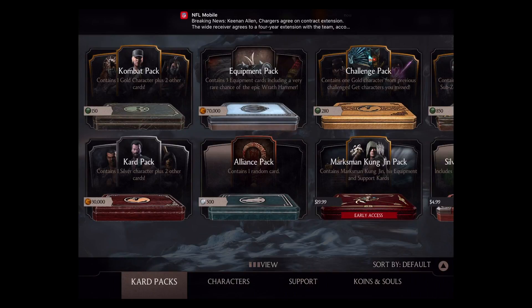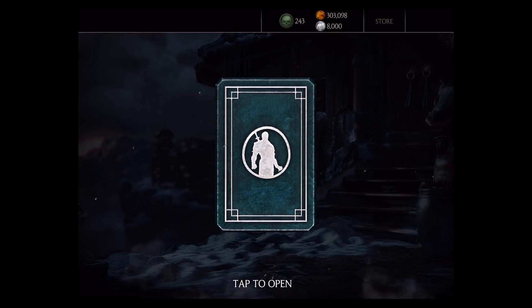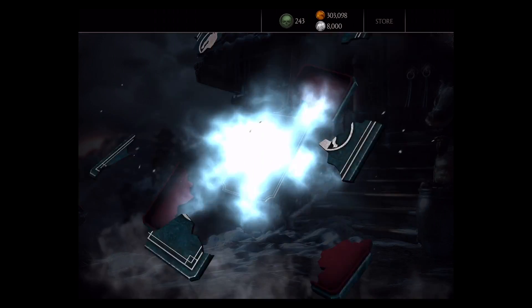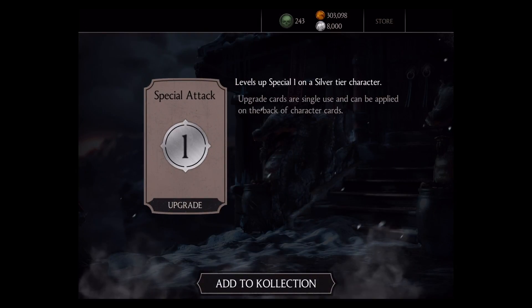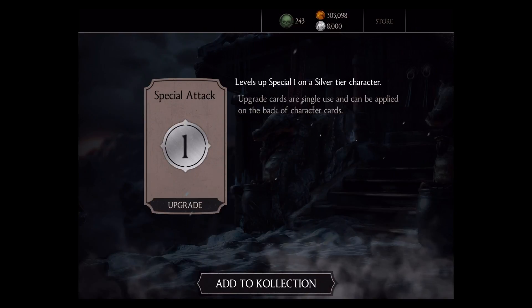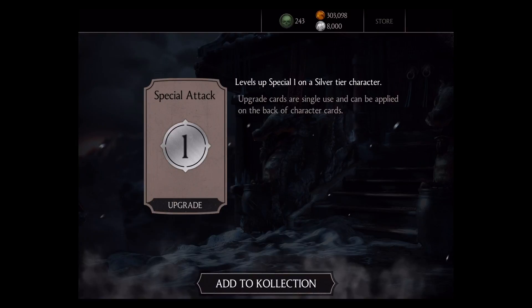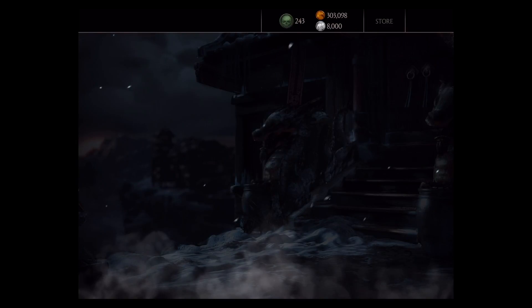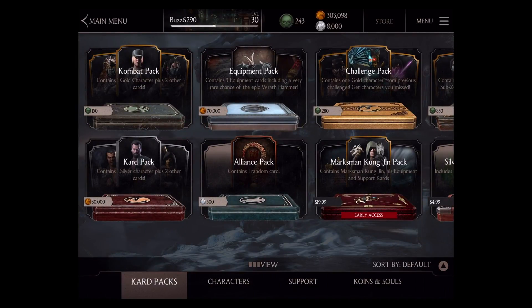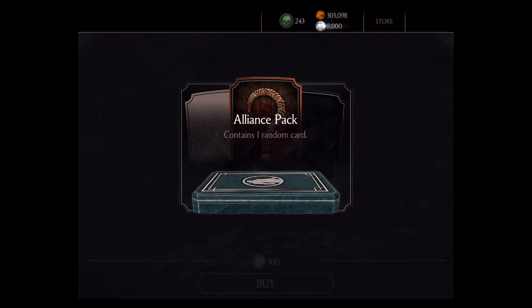Let's open up another alliance pack. Give me something good — special attack for a silver tier character, special one. That's cool, I'll go ahead and take that. I got some characters that could use that, like D'Vorah, who I recently picked up through a card pack on the Dark Lord Kotal Kahn challenge. If you guys checked out that video, go check it out! While you're here, leave me a thumbs up, leave a comment, and subscribe to my channel as I keep opening more alliance packs.